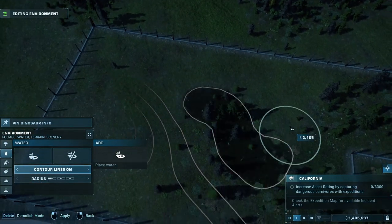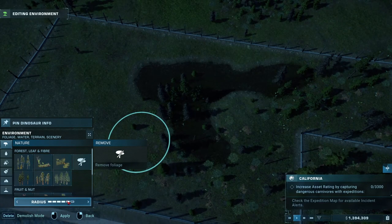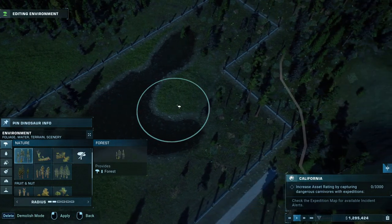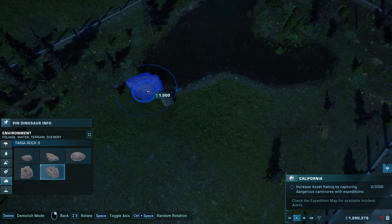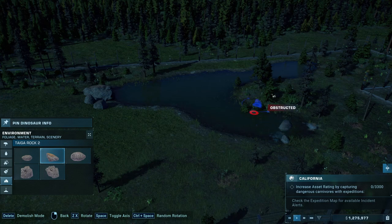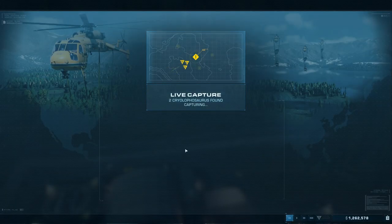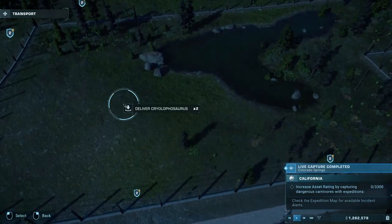Some water for the Cryolophosaurus. I'm so excited to see this dinosaur - it was one of the last to be revealed and it was just stunning, such a good design. So I'm really looking forward to seeing what this guy has to offer. I'm just going to make the habitat somewhat nice before it arrives. Perfect - two Cryolophosaurus. Oh, that looks beautiful. So excited. Here we go, two of them here.